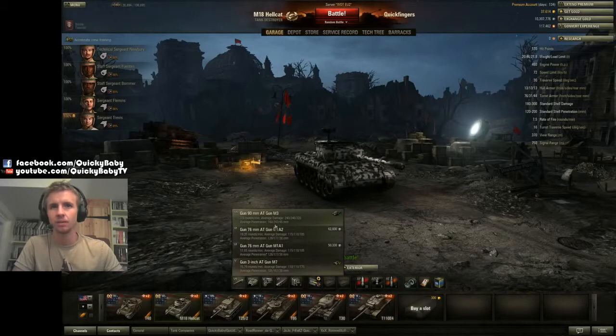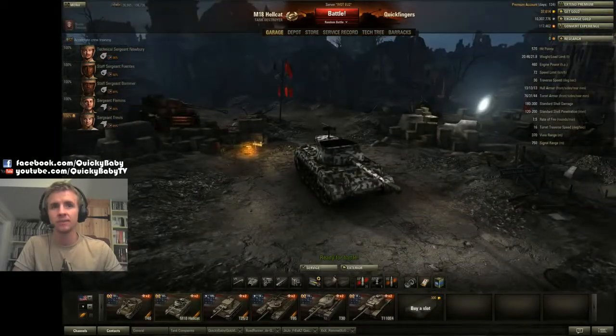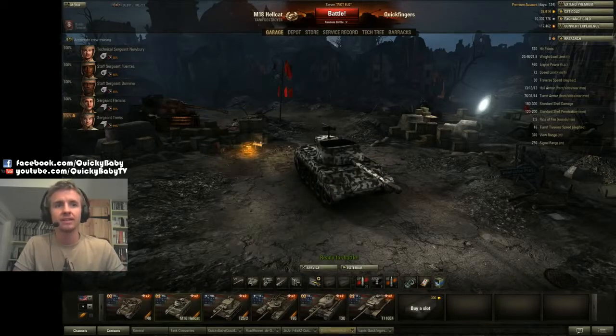With the increased penetration, I use a rammer. Because this is an open top tank it's obviously not able to use vents, so I like to use camouflage and binoculars. I value binoculars over coated optics, as I've explained before in many of my videos, because I like to do static scouting rather than passive scouting or active scouting.